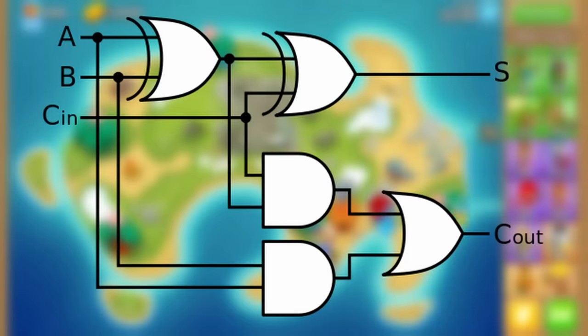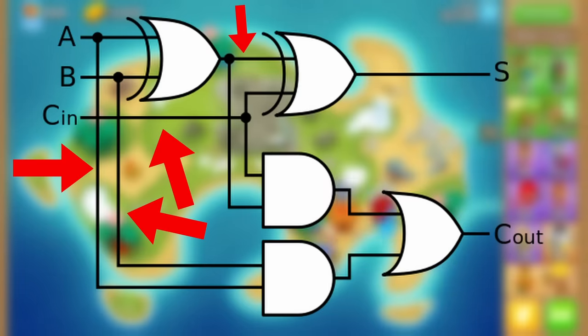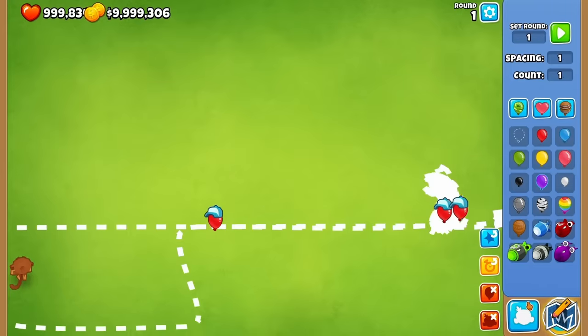Looking at the more complicated circuit I want to eventually make, there are plenty of spots where a single output leads to multiple inputs. To solve this, we need a way to amplify our output and have a single balloon work as a switch to control many more.